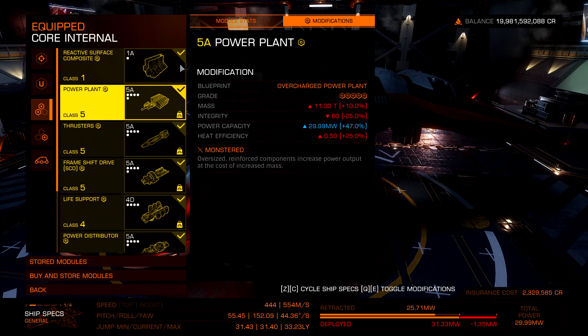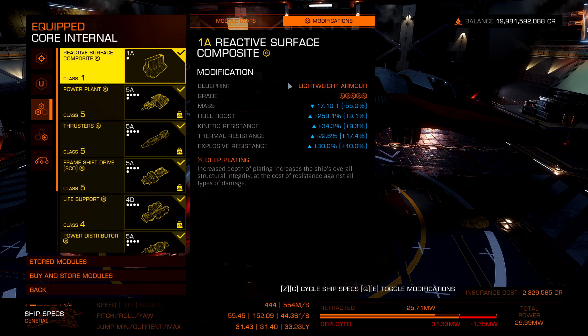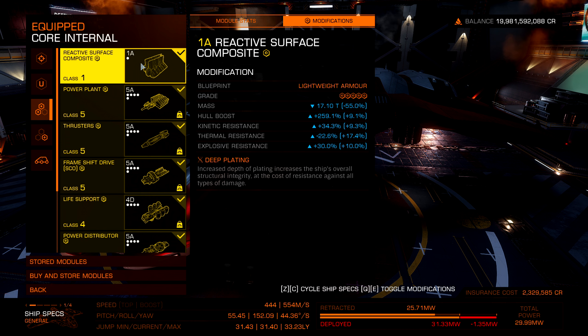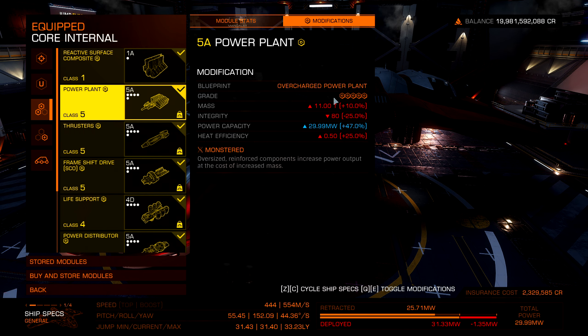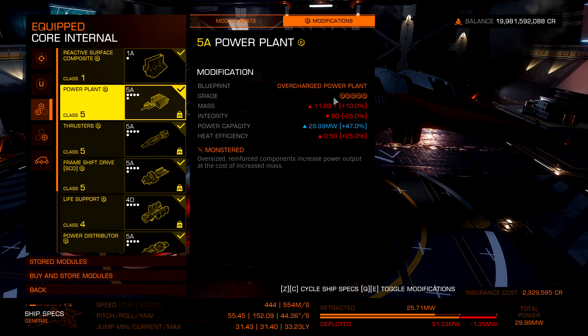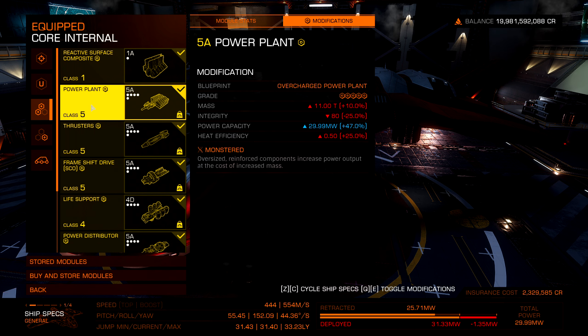I have Reactive Lightweight Grade 5 with Deep Plating. Keeping this ship's speed up is very important — a top speed of 554 is pretty good. This is a very fast ship that can also jump pretty far. It is not a very heavy ship, so I recommend do not ram anything. For the power plant, I had to overcharge it Grade 5 with a Monster. It does make it pretty vulnerable, but you can take out some of the shield cell banks and put MRPs in if you want more comfort, and swap in a shield booster for the heat sink. Unfortunately it only has a 5-slot power plant — I really wish it had a 6.